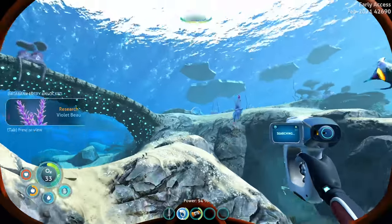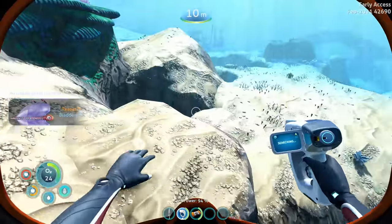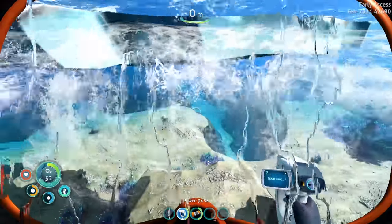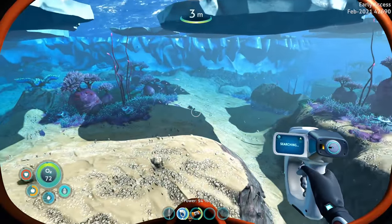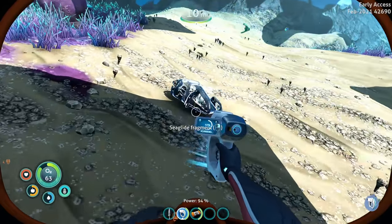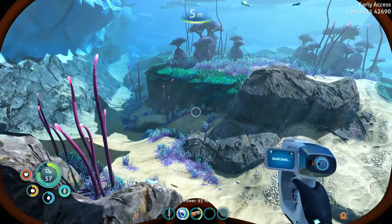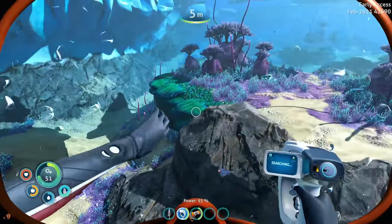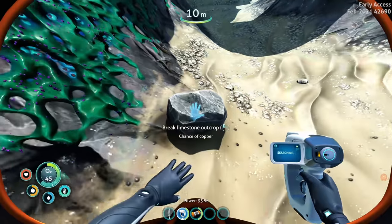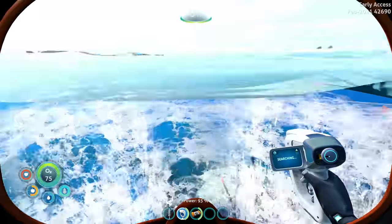Let's see - bladderfish over here, okay we got the bladderfish. Where is the sea glide? Oh sea glide - I think that was it right there! I know I passed one on the way in. Two of three, looking solid. There's got to be more sea glide fragments - wait, nope that's a mushroom. False alarm! Hey, anybody could be confused by a mushroom - it looks like it might be part of a mechanical thrusting device. Nope, that's just quartz.